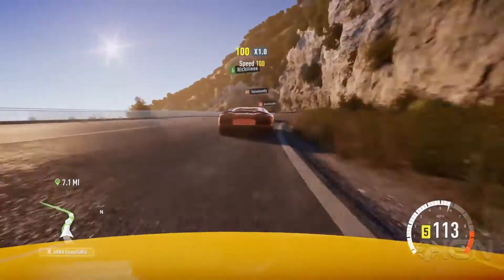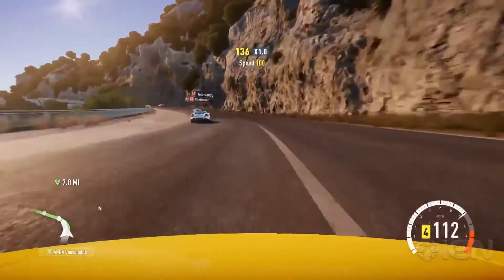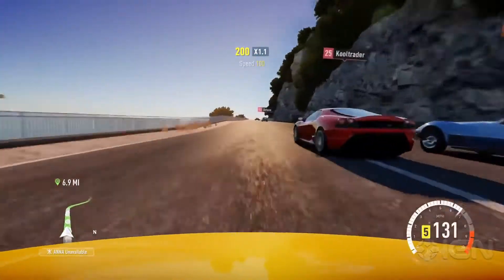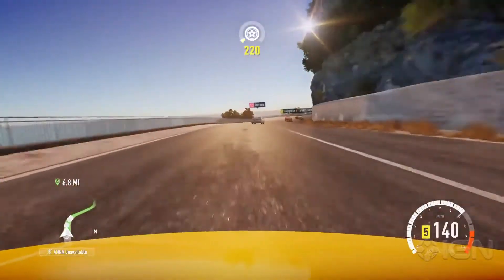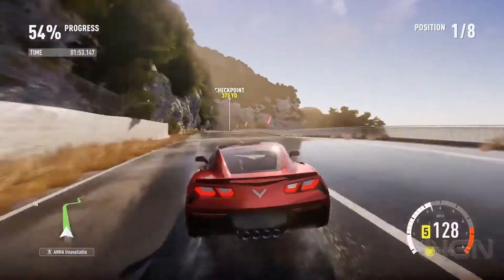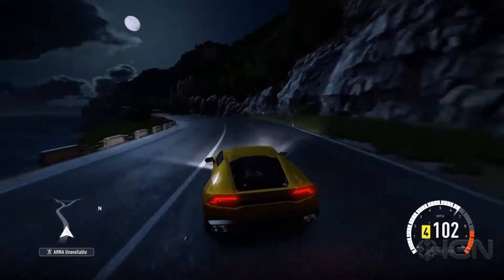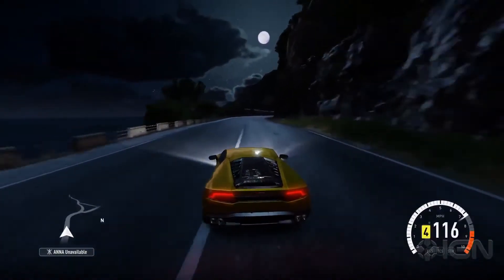It's certainly lovely to look at. Horizon 2's new atmospheric simulation bathes the whole world in incredibly realistic sunlight in all types of cloud conditions and times of day. It creates truly superb reflections too. The lighting elsewhere is equally stunning, particularly the way the authentically modelled headlights slice through the night.